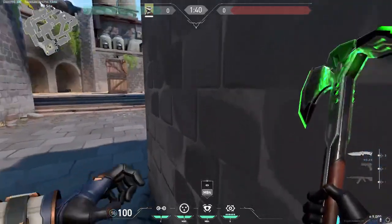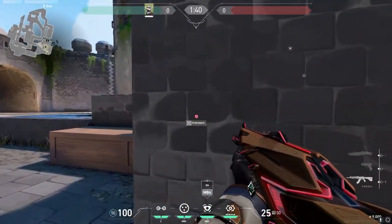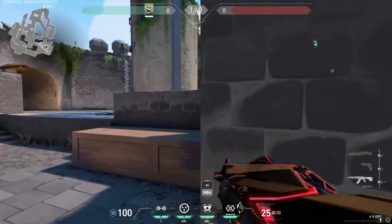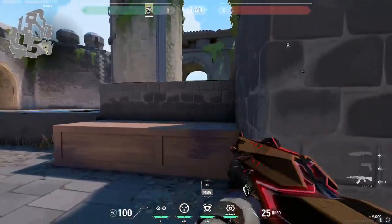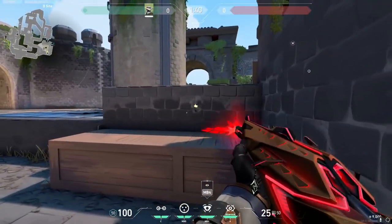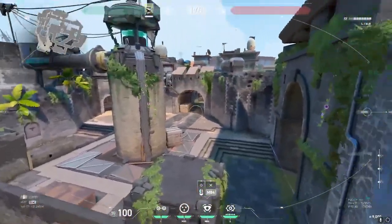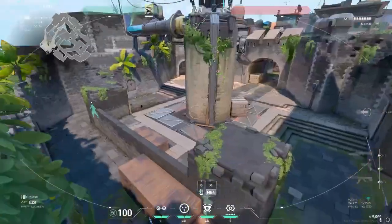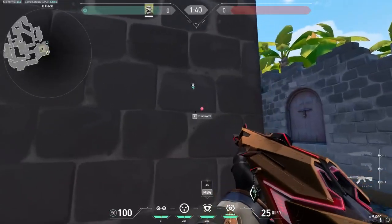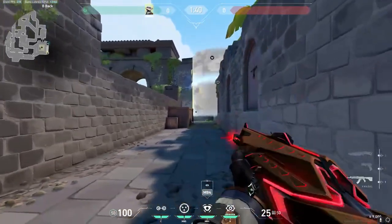With this setup on B you simply want to be playing in this general back area in this corner. Hypothetically, if they come onto site and push here, pop your cage, hop up, and spray them down. If you don't want to hop up on the box, remember you can always shoot through this wall. Your cam covers tunnels so you won't have to worry about that too much. If you hear them swinging into elbow or corner, just pop your cage — you can see them perfectly and they can't see you — and just get your frag.